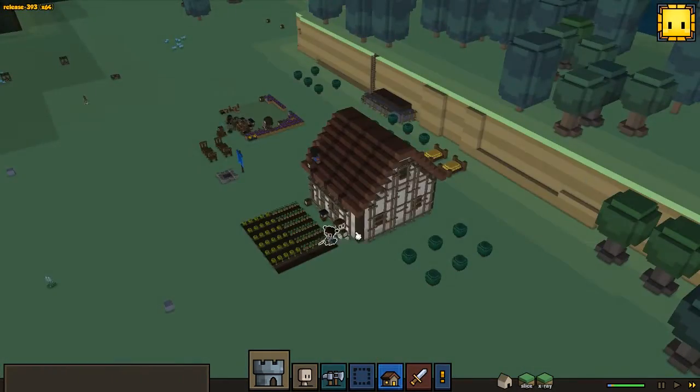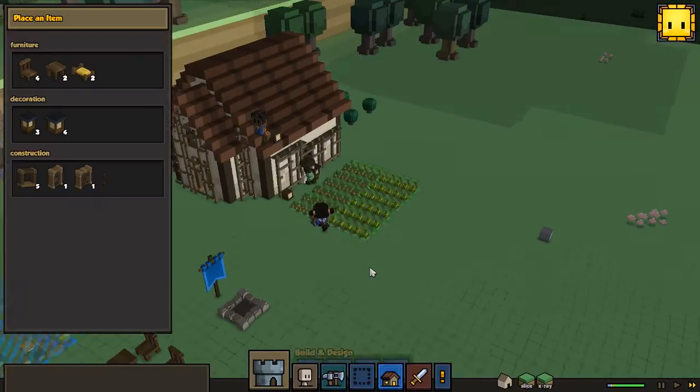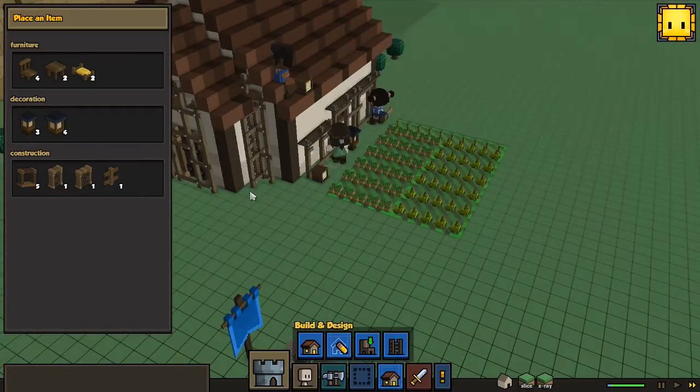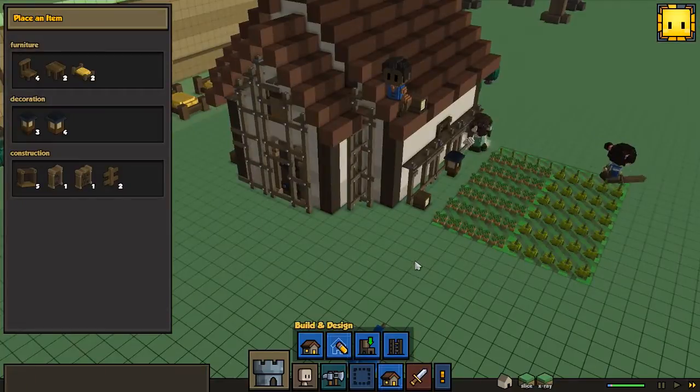But they're still pretty busy with actually finishing the scaffolding for this one. We also have to get one fence, because I wanna put fences around this farm that we got here — so that's gonna make it look pretty good.